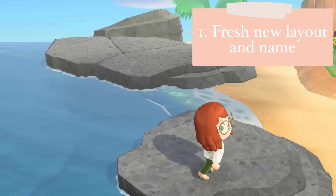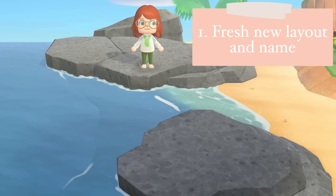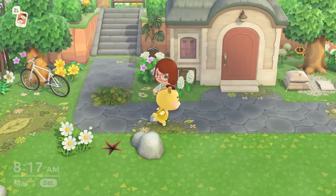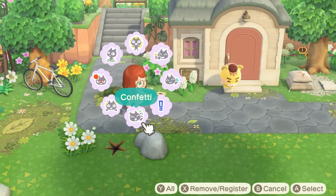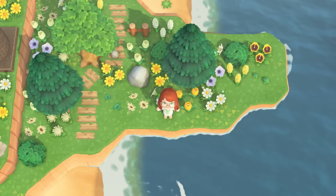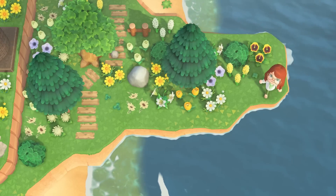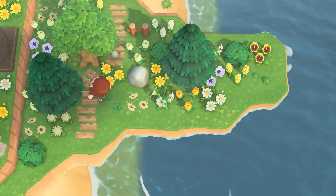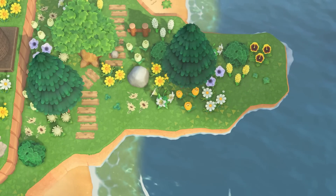Another thing that's helpful is that you can get different versions of the things you can't change, including beach rocks. Another thing you can't change is your peninsula, and the shape of it can really affect how you're designing your island. I find it helpful to have a larger peninsula, although here, as you can see, it gets very narrow at the end.